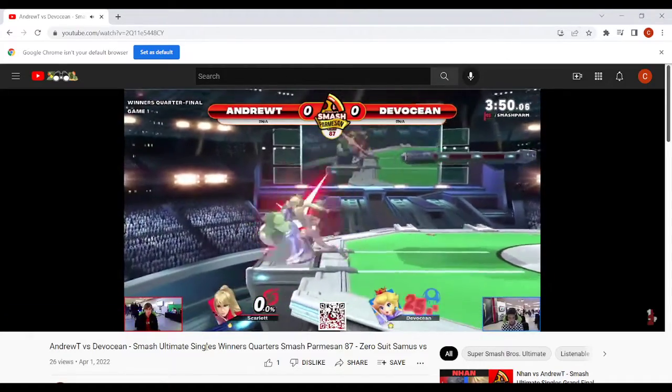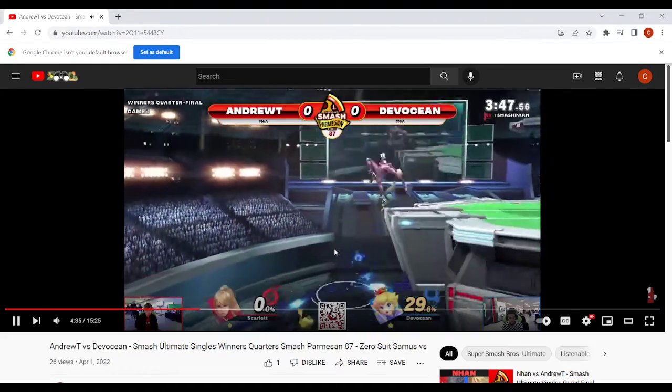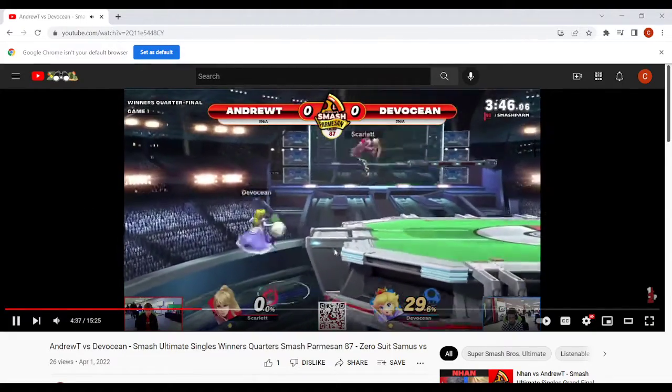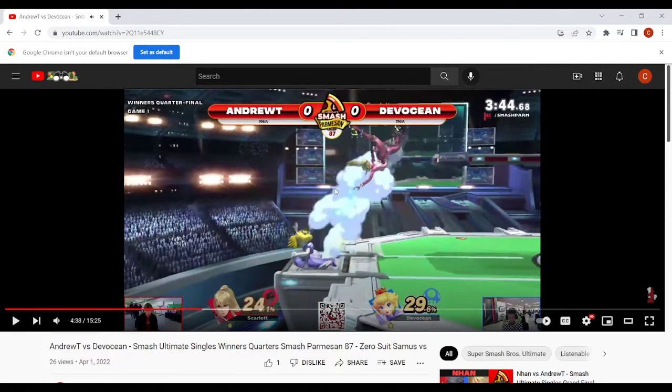You have the turnip here — I would have held shield because this person likes to land with an aerial on your shield and jab, and you could have punished with the turnip. Nice patience. That's also another reason to hold your turnips: in disadvantage it gives you another ledge option to surprise them and mix things up. You can hold it, sometimes throw it — maybe next time they're expecting the throw and it gives you a free roll or jump. It's a really good option.